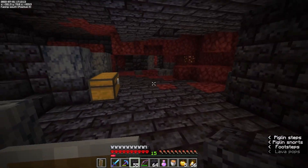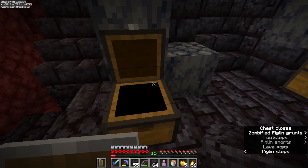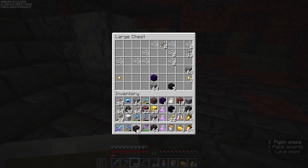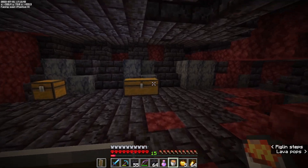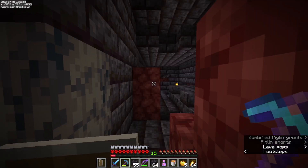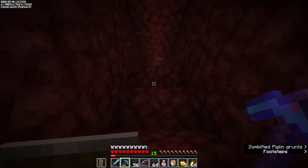Let's loot the thing. Crying obsidian, ancient debris, Soul Speed 2 boots — that's not too bad. Soul Speed 3! Maybe I'll hold on to those. I do like this gilded blackstone, so let's take some of that. We'll leave the nether gold — we don't really need it. I think I've looted this thing well enough so let's get out of here. I got incredibly lucky there were not a lot of piglin brutes. That was our first bastion — only ran into a couple of brutes. I got some cool stuff: a lodestone, which means I know how to get right back to my base.